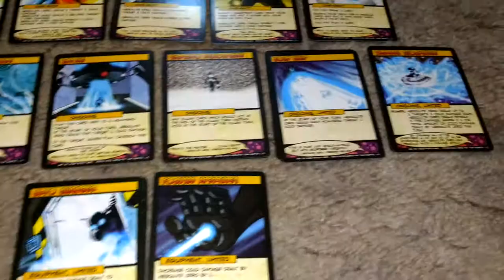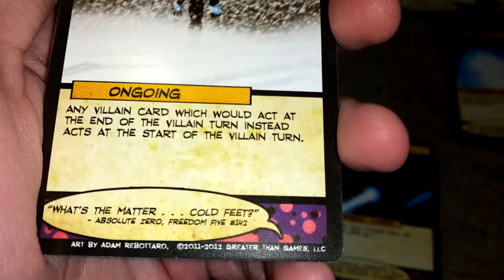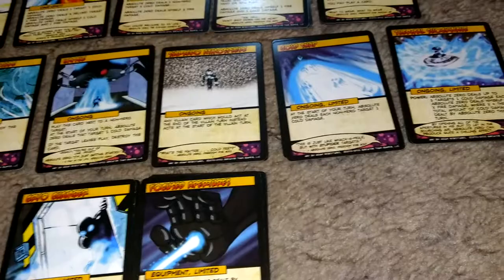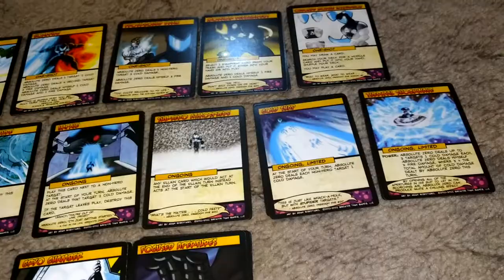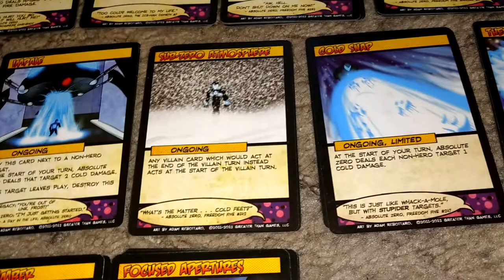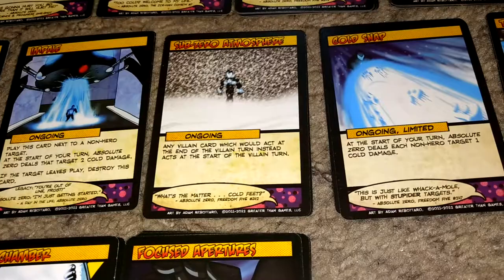Next, you've got two copies of Sub-Zero Atmosphere. What it does is any villain card which would act at the end of the villain turn instead acts at the start of the villain turn. That is useful as soon as you can get it in play for most villains. All cards are good, all cards can be bad — it's situational. Say you're fighting just a simple Baron Blade: if he plays a Blade Battalion which attacks at the end of his turn, it wouldn't attack at the end — it'd attack at the start instead. So basically he plays it and it doesn't do anything, and then you have a turn to take care of it before it hits you for a lot of damage.